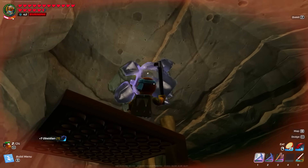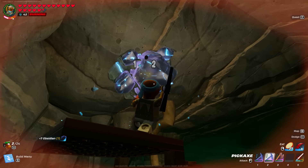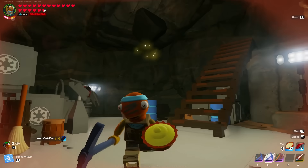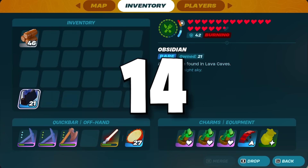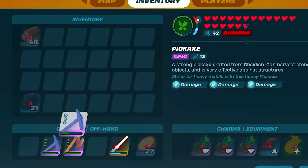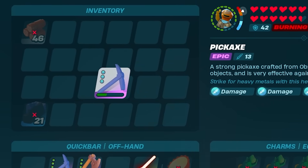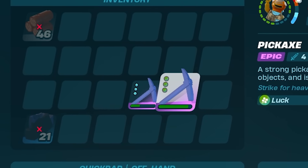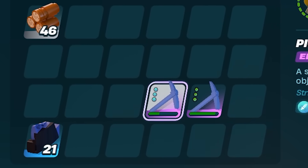I've previously given a tip about carrying two different types of pickaxes and two different types of axes. You break one item with the power axe and finish it off with the luck axe, giving you double the amount of material. Instead of getting seven obsidian, I actually got 14 by using a triple luck axe. These axes do have durability, so the more you hit things the more they'll break.